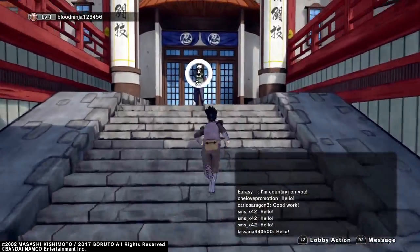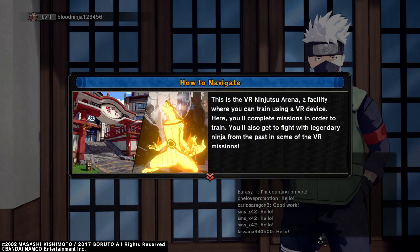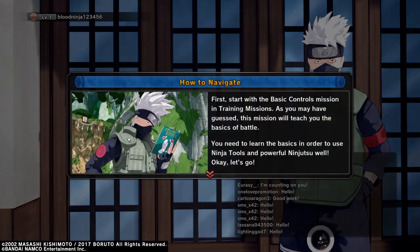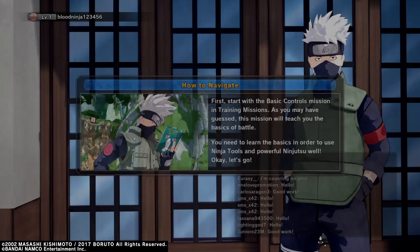Alright, thanks for coming. This is the VR Ninja Area facility where you can train using a VR device. Here you'll complete missions in order to train. You'll also get to fight with legendary ninja from the past. Some of the VR missions first start with the basic control training missions — this mission will teach you the basics of battle. Let's go.